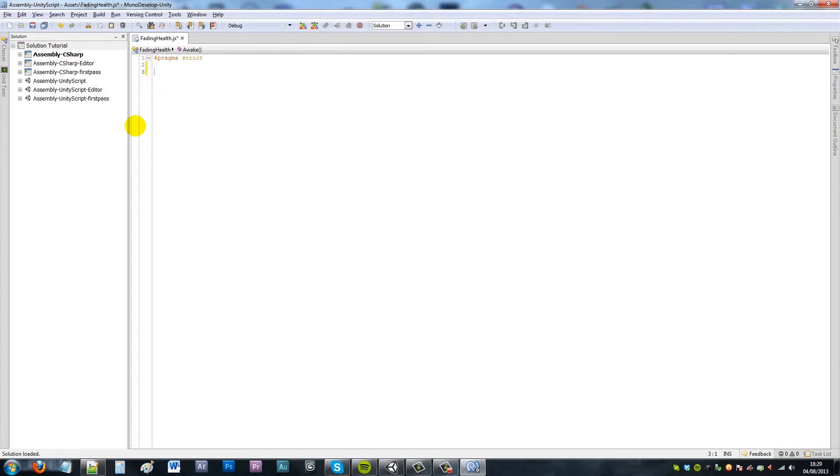We're going to need a few variables. We're going to have a set of image textures — this is dependent on how many images you actually have for your damage. So we'll have four: 'text1' set to Texture type, and we'll copy and paste that three more times, naming them 'text2', 'text3', and 'text4'.